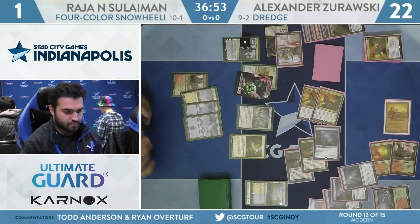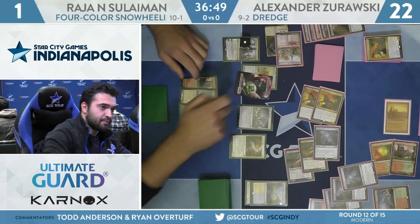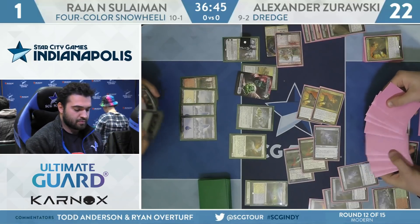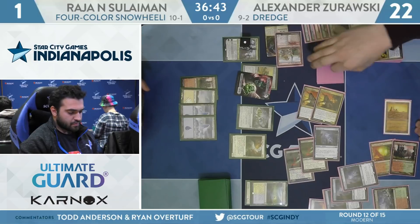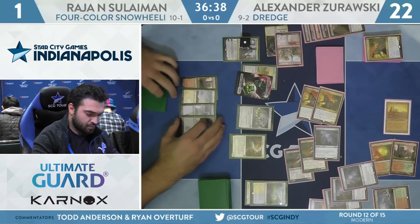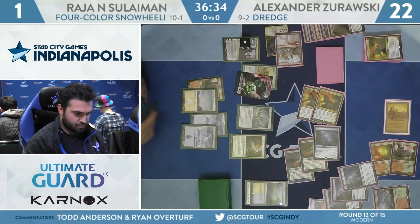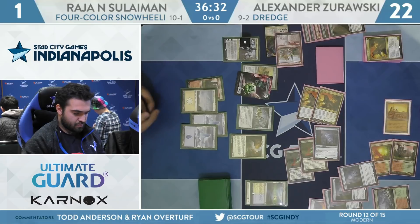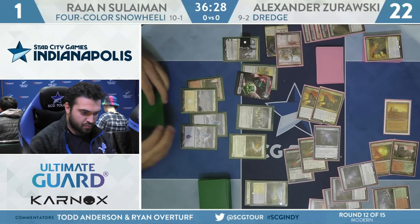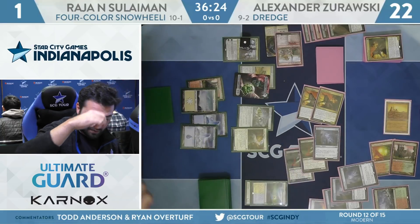We saw the Saheeli-Felidar combo be just oppressive in Standard, but standard opponents tended to give you more time to find it. These Modern decks are really fast and really consistent. We've seen Dredge get hammered over and over with bans from Golgari Grave-Troll to Hogak to Faithless Looting to Bridge from Below. And now it's just utilizing even more new cards with Haggle and Merchant of the Veil — something as seemingly innocuous as Creeping Chill has given it such new life.